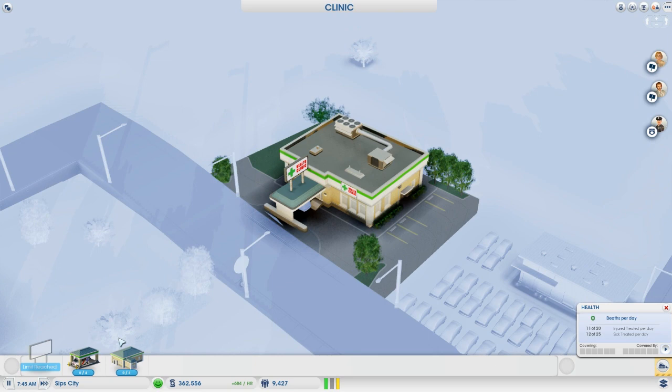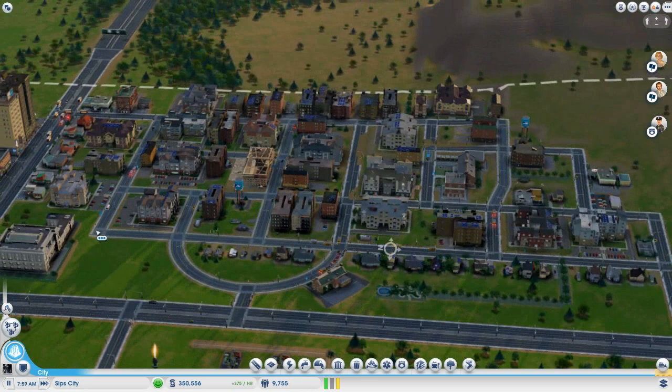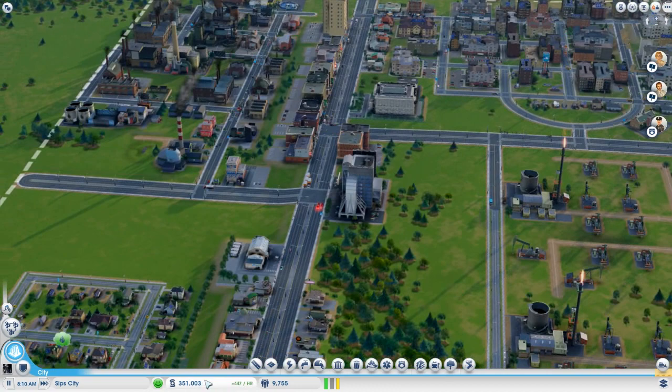We want a patient rooms wing for $300 an hour — we can afford that, it's fine. We have a lot of room for expansion out here. We'll wait for people to start working here, and as soon as they do, we can tear down the old clinic. A little bit of a waste of money, but thankfully money is not a problem.